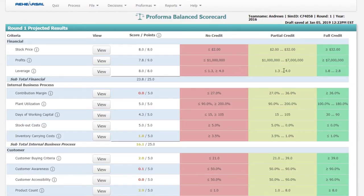You could get no credit, partial credit, or full credit. To get full credit in stock price, you need to have a stock price of $32 or more. To get full credit in profits, you need to have profits of $7 million or more. And for leverage, which is the ratio of assets to equity, you need to have it between $1.8 and $2.8 to get full credit.